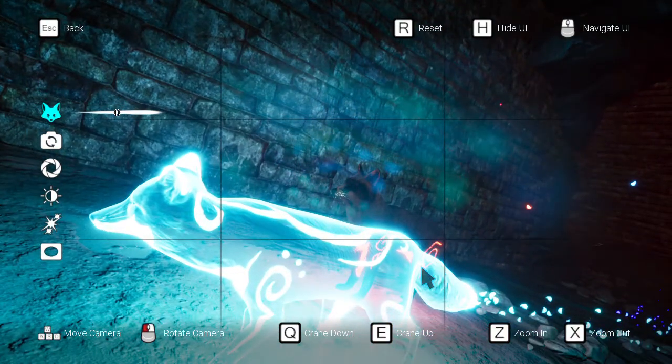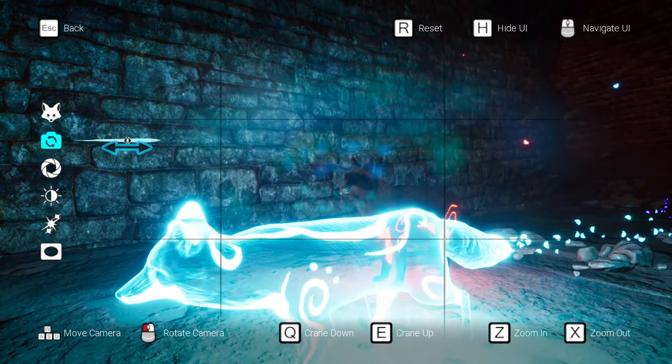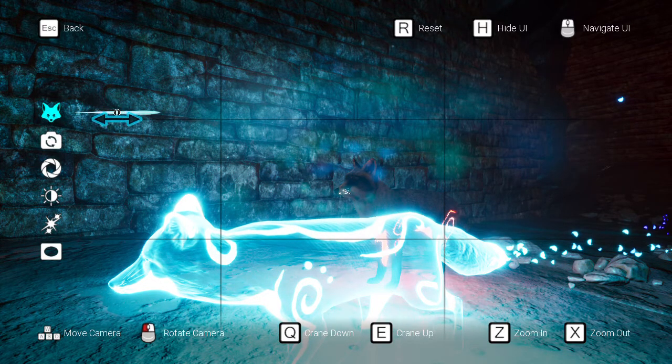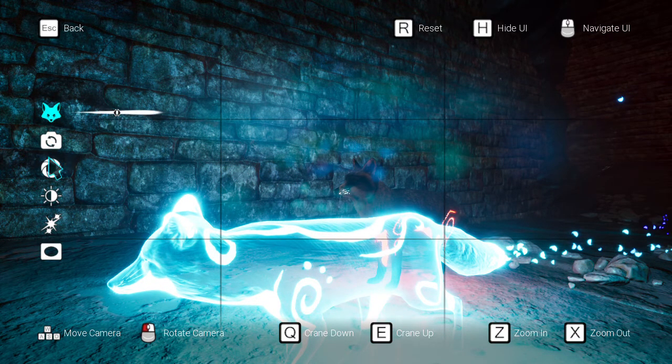If you want the photo to be straight, you can adjust the camera angle. You can also adjust the fox colors depending on which reward you have — like the red fox, the white one, the gray, the black and red, and others. You can also have invisible spirit thoughts if you want.